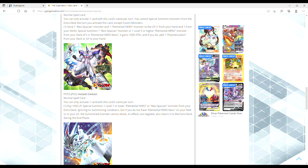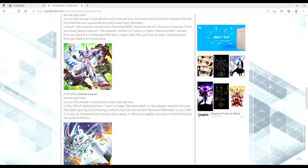Then we have an interesting card — Instant Contact. It's a normal spell, and it's literally Instant Fusion for Neospatians, which is bananas. You can only activate one card of this card's name per turn. Pay 1,000 life points, special summon one level 7 or lower Elemental Hero or Neospatian monster from your extra deck, ignoring its summoning conditions. But if you do not have Neos on your field or in your graveyard, the summoned monster cannot attack, its effect is negated, and it returns to the extra deck during the end phase. I saw a comment saying this art is similar to the third opening of the GX anime but with Air Neos edited out — I'm thinking they're going to have a retrain of Air Neos and just don't want to spoil it.